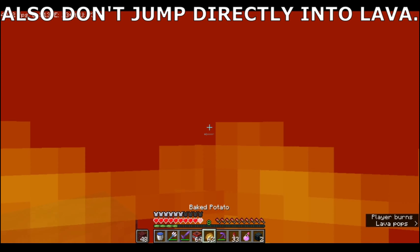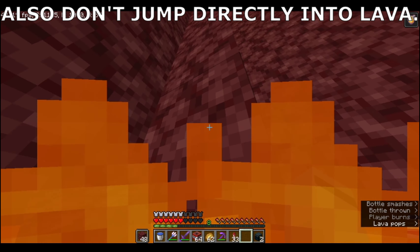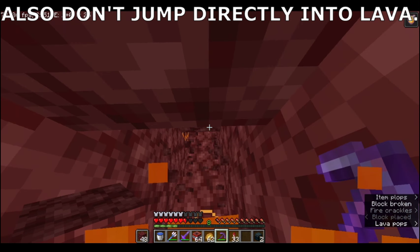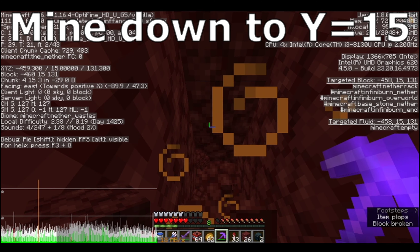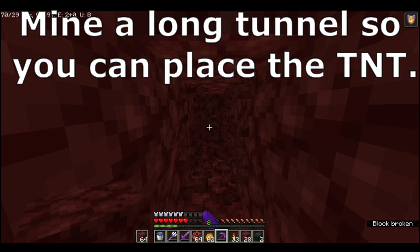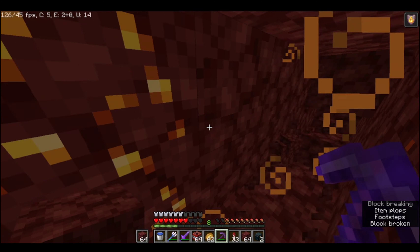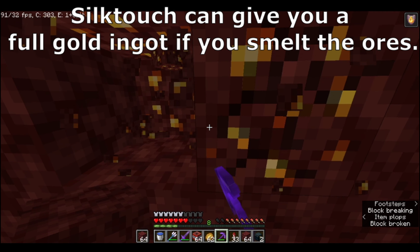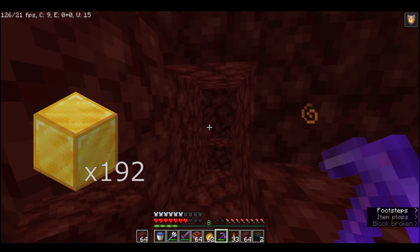Oh crap — don't jump directly into some lava because you're gonna die if you do that. As always, as everyone knows, Y15 is probably a good place to mine, or at least that's what I know. What we're gonna do is mine straight for a little while. Also, if you want to get gold, I'd recommend using a silk touch pickaxe because you can get quite a lot of gold in the nether. I got like three stacks of golden blocks. It's very helpful.